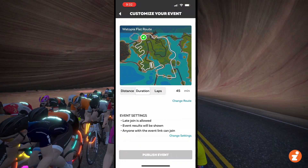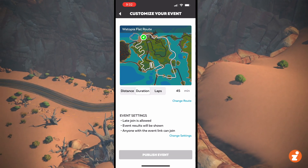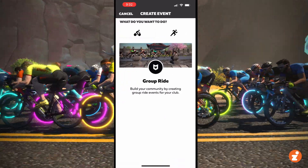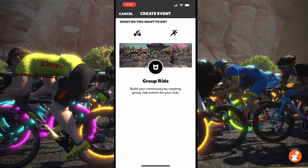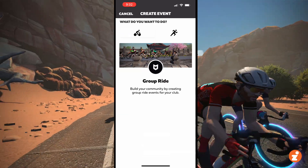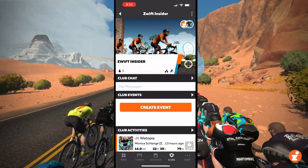Zwift tells me that at least some of these features — I believe it's the club search — is feature-flagged, which is their way of saying they can roll it out just to specific Zwifters. So I'm not sure if everyone has access to this right now. But I hope they do, because it seems to work pretty well and it's going to give clubs a lot more power and flexibility.